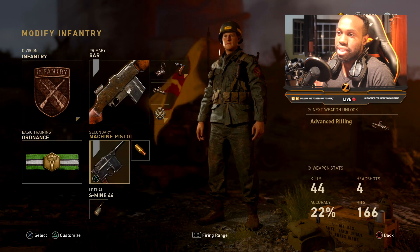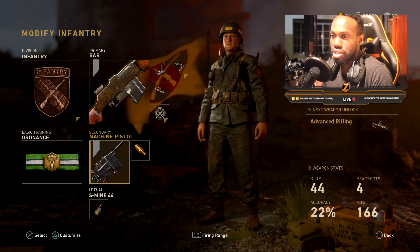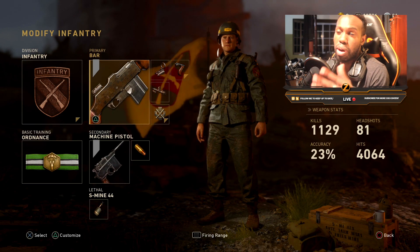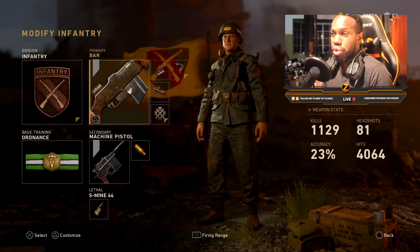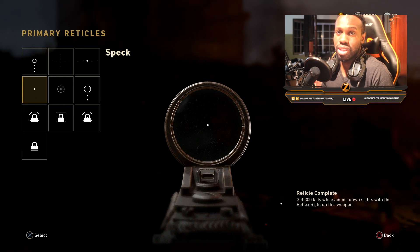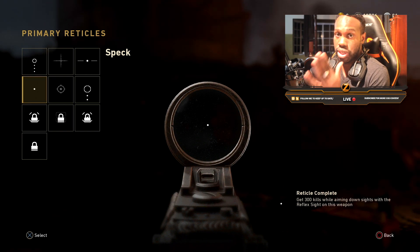The secondary I'm using is the machine pistol with high caliber. The lethal is S-mine. One more thing I want to point out that makes this class really good - with the BAR, the reticle I'm using is the specced reticle, and I think this is the best reticle in the game.